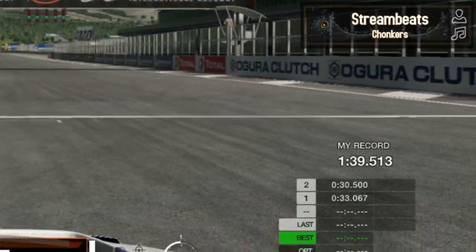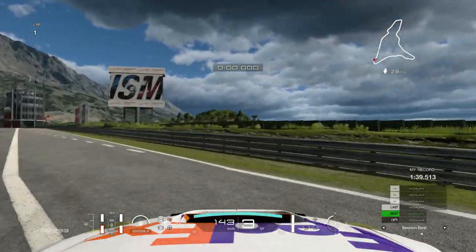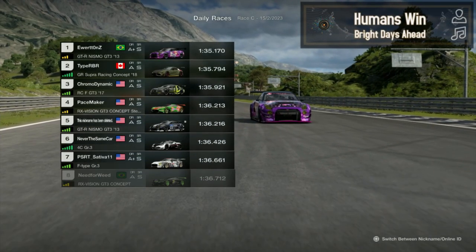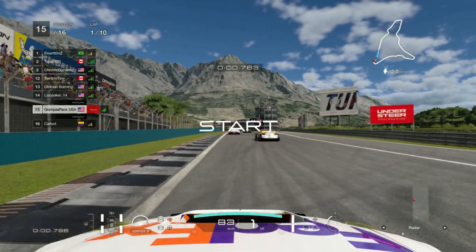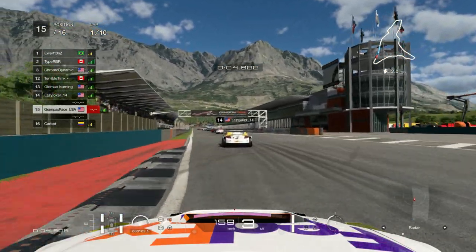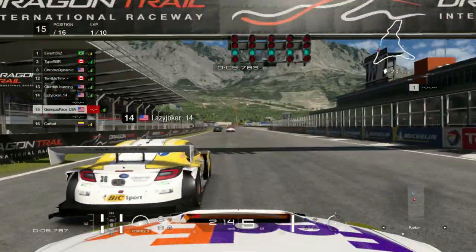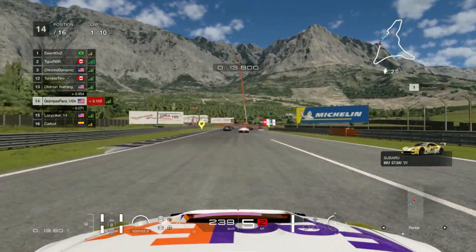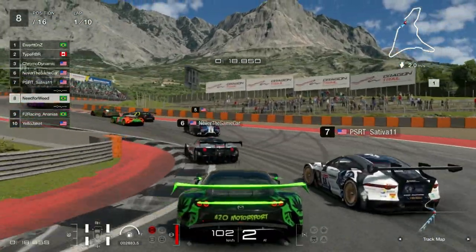Before moving on, I wanted to practice a little bit more but it didn't really go very well. Going on to the first race, we're starting at the very bottom since I managed to get to DR-A in the last video. LazyJoker14 is on the BRZ, which is not a good choice in my opinion since it's very weak on the straight, and I managed to get the run done before we even get to turn one.